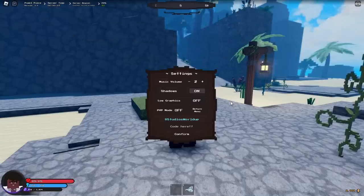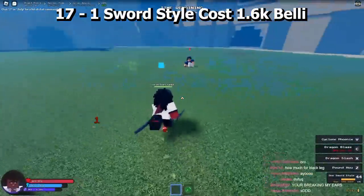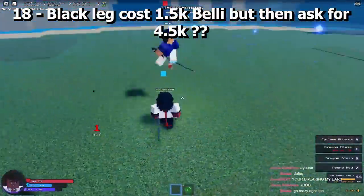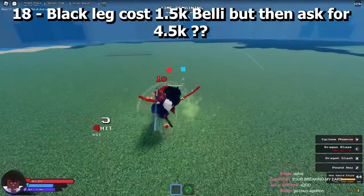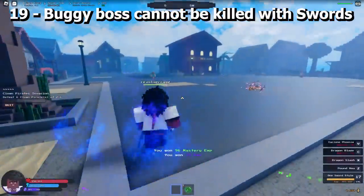One Sword Style costs 1,600 belly and Black Leg costs 1,500 belly, but they ask for 4,500 belly total. Also, the Buggy boss cannot be defeated with swords.